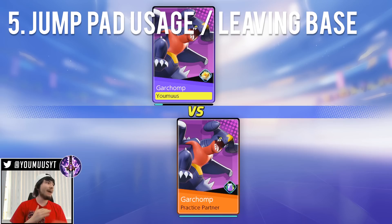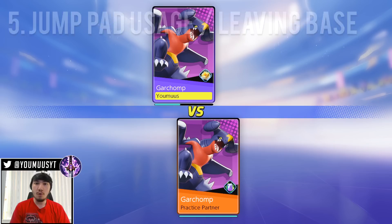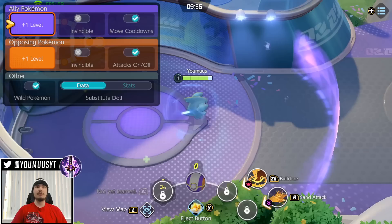First up is jump pad usage. I have this written down as jump pad usage slash leaving base. Early game you've got to remember to always use your movement ability when leaving base. Let's go ahead and load it up. This is very important because this is a short game.